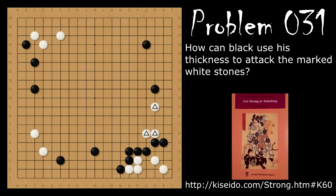Problem number 31: How can black use the thickness he got here to attack this group of stones? Black's move is the knight's move, which forces white to make some shape and jump to the center. Then black pushes again. White should give some sort of response, and after white does something like this, black can come back and play a move around this area to make a nice-looking moyo.